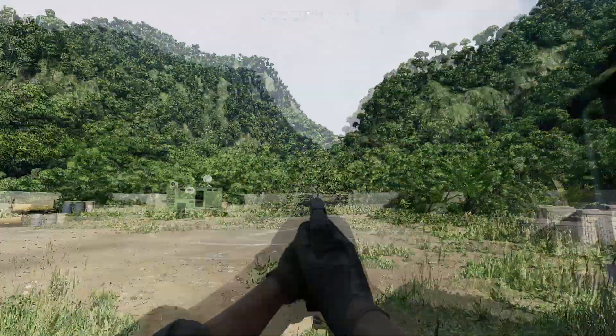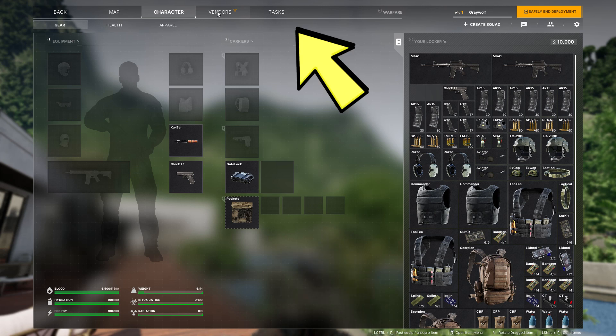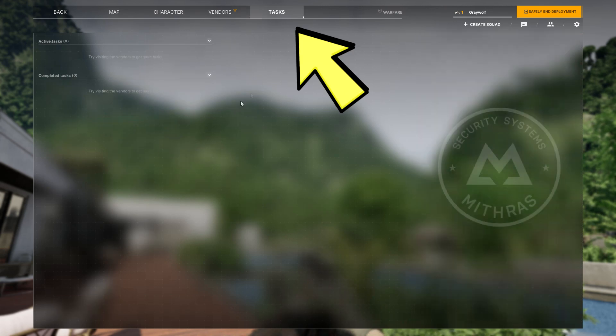How's it going y'all? If you want to accept quests or tasks in Greyzone Warfare, simply press TAB. And if you click on the Tasks tab, it'll show you your current available tasks.